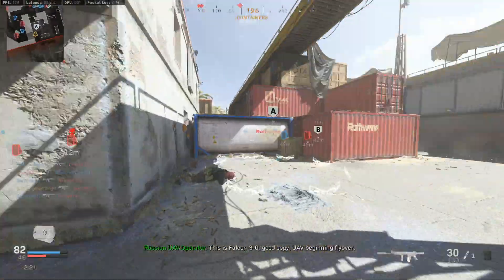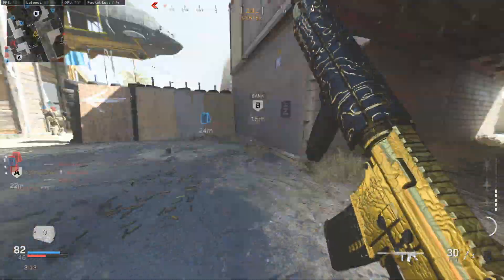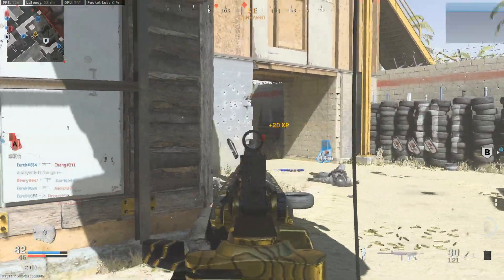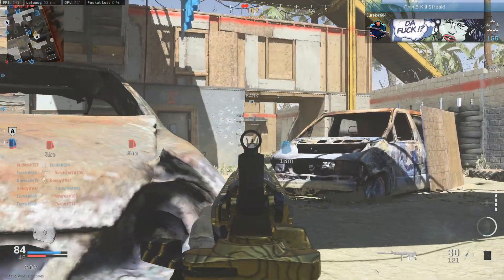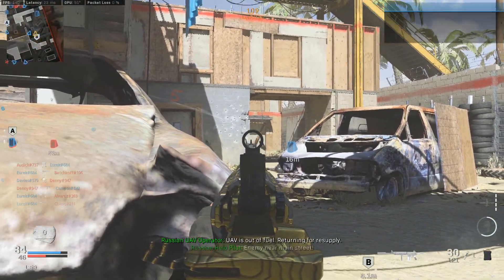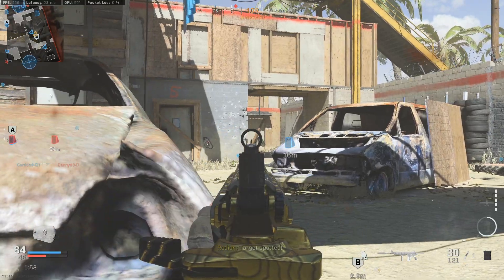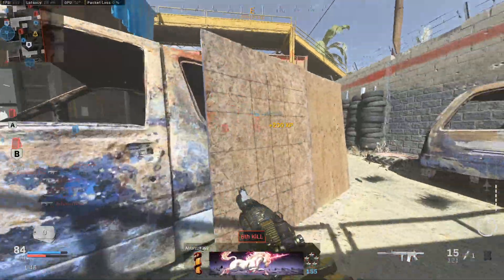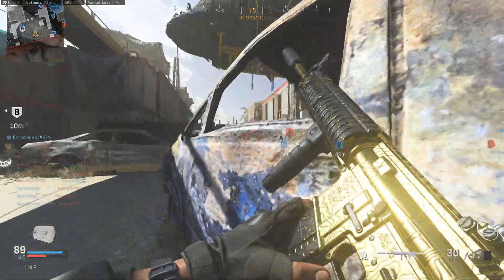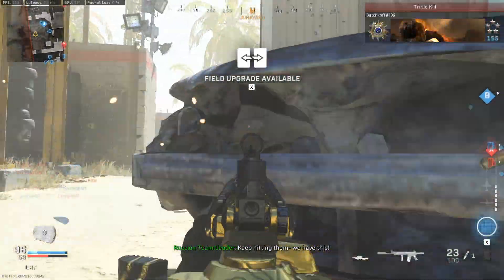Moving on to an actual game changer — the monolithic suppressor is one of the best attachments in the game. Its ~10% increase to damage range is really significant, letting you fight at slightly longer distances, but because it increases damage range, it also comes with about a 15% increase to bullet velocity across the board. There's also an unconfirmed effect on hipfire spread depending on the weapon, but that's one of those stats that's hard to verify.